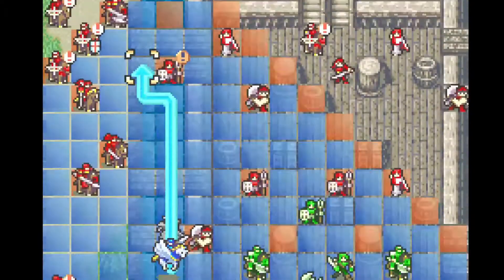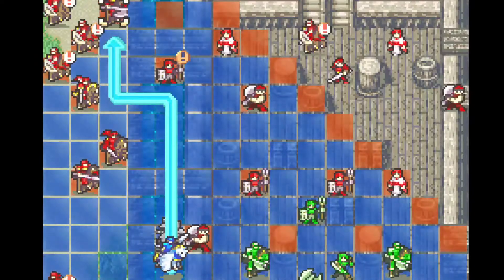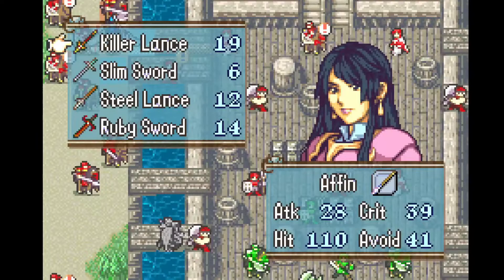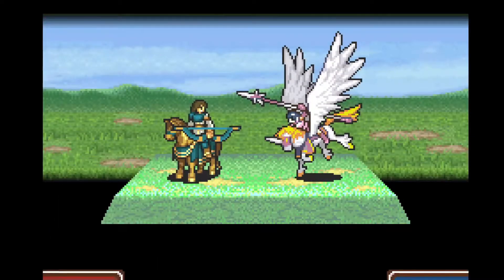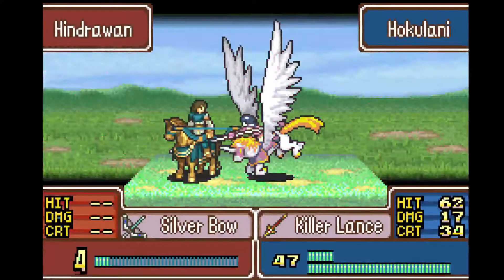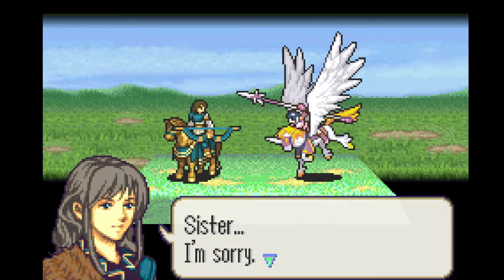Ruslan's going to once again prove that movement tools are incredibly valuable by repositioning Honkulani, giving her just enough to be able to get this rigged crit. It is a 67 — or 64 — hit rate, and a 34 crit rate, but she gets it. I did rig for it, but that's kind of what you do for one turns.